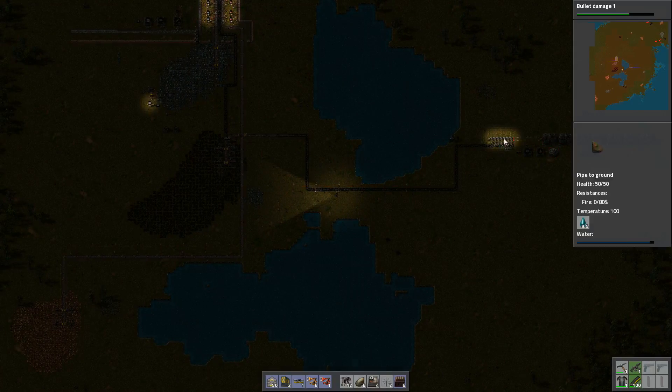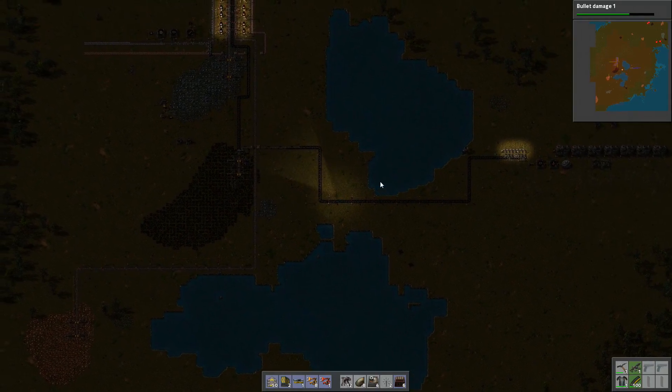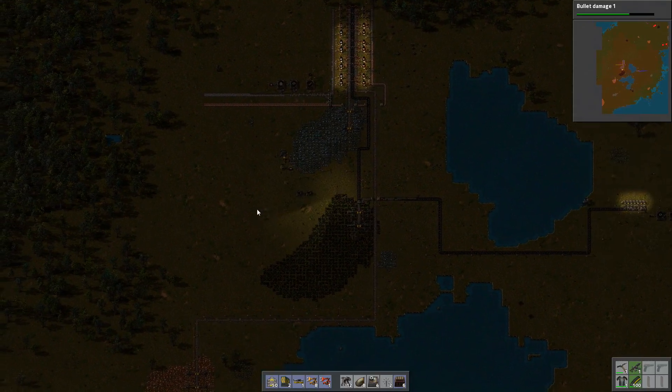How are we doing on power? Power is okay. Yeah, we've still got a bit of space there. We have expanded that recently, so that's not too bad. And there's turrets and stuff over there, that's defended.